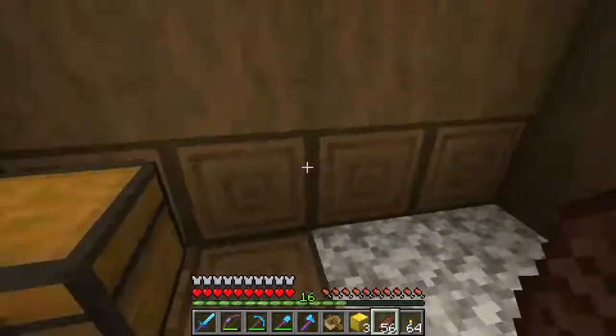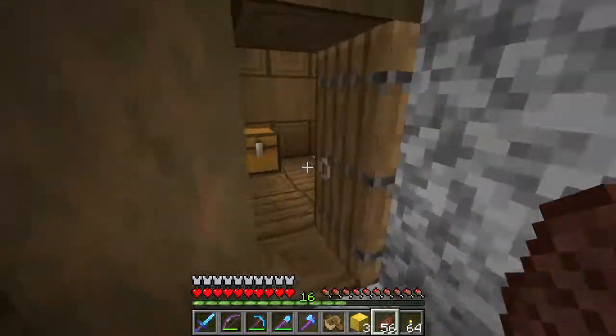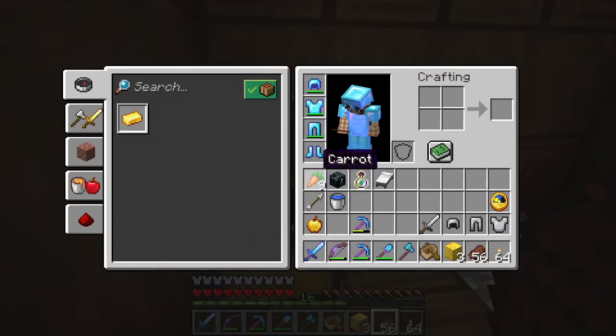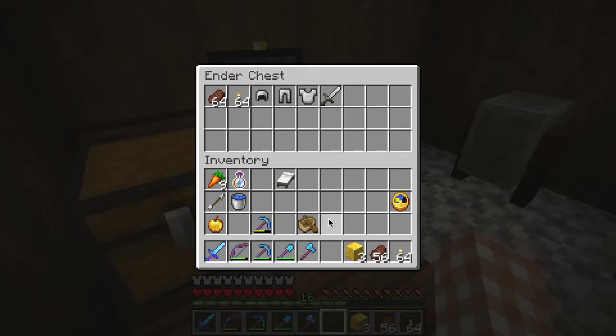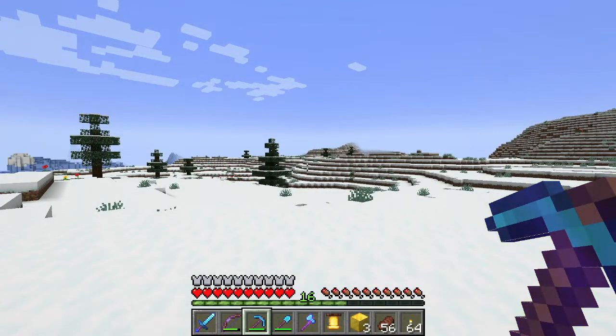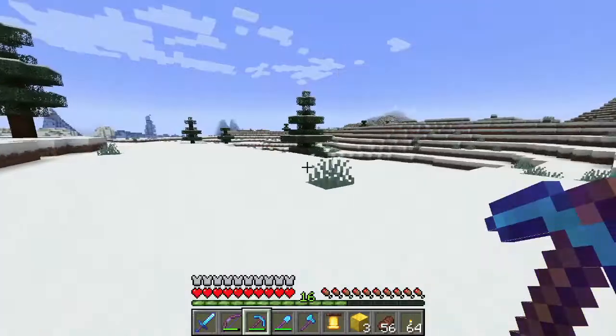Wow, that would have been awesome early game. You know what we could do — this is almost a full armor set, so we can put it in our ender chest and if we ever die it'll just be there so we don't have to worry about it. Okay, let's figure out where we have to go again. Yeah, we're going the right way.